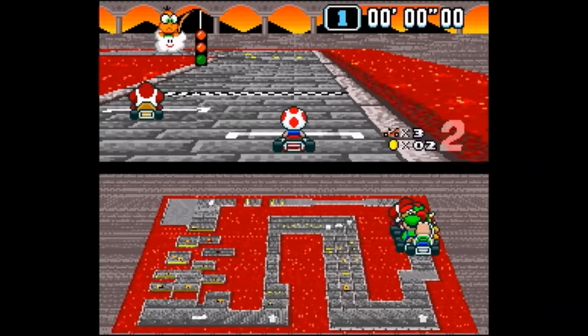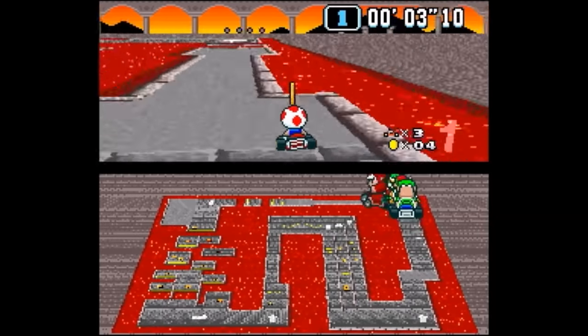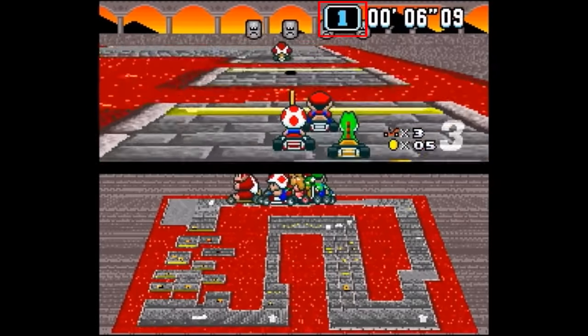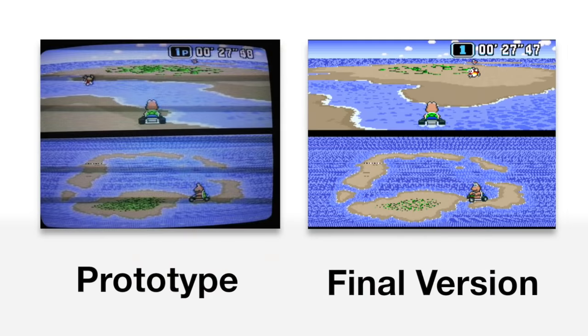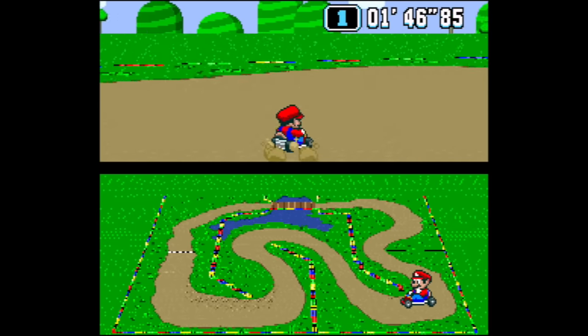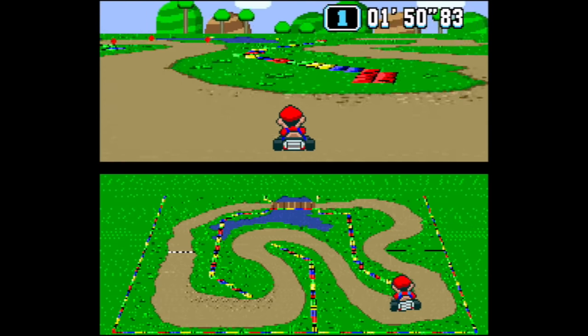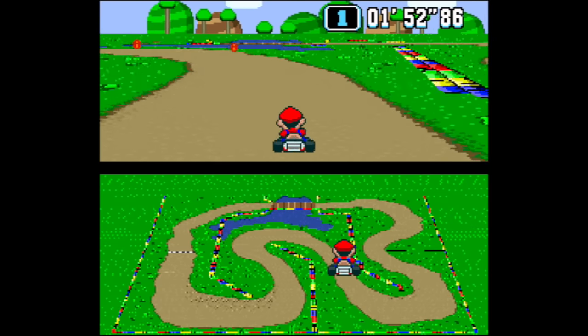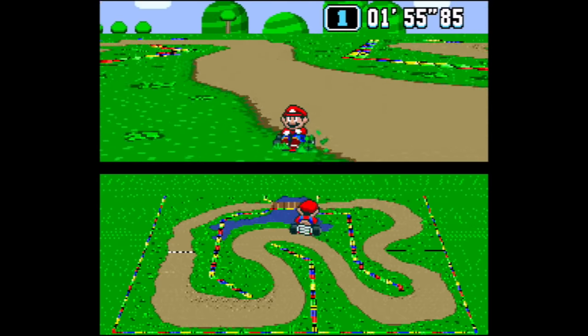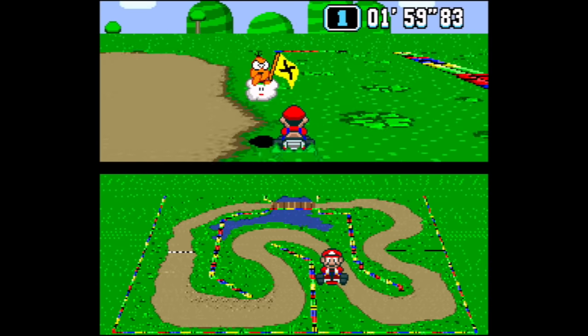Now for some general differences across all races: in both versions, when there's no item in the item box, the player's number is displayed there instead. In the proto, it shows a 'P' for player next to the number, which was ultimately removed from the retail version. Also, in the final game if you drive in too many circles you'll spin out, but that's not a thing in the prototype.